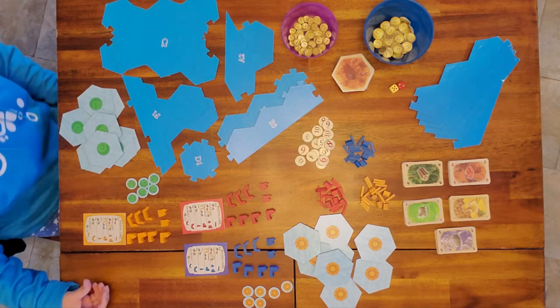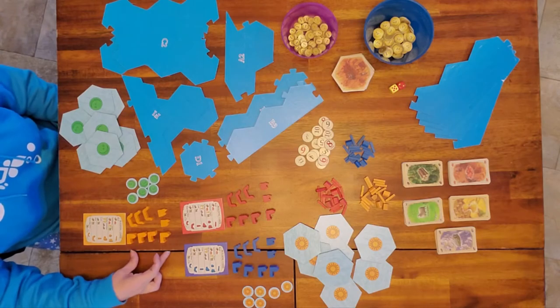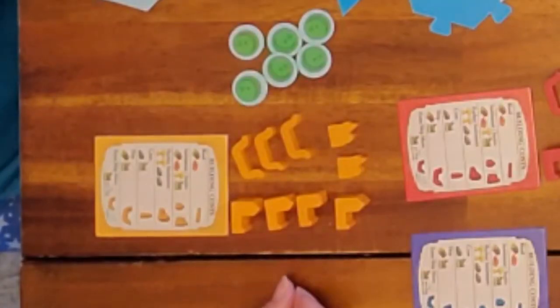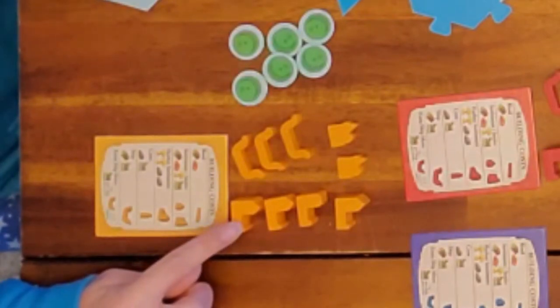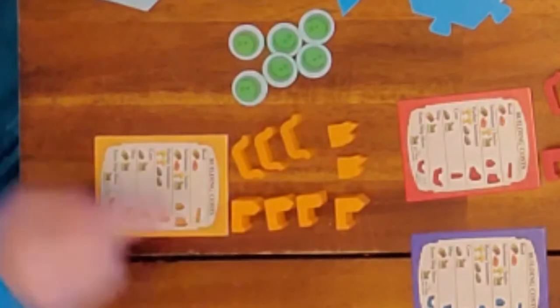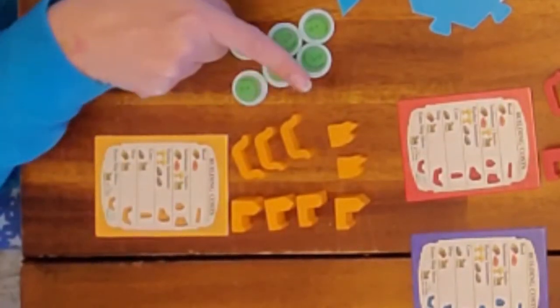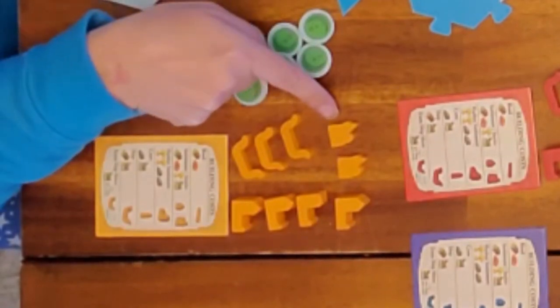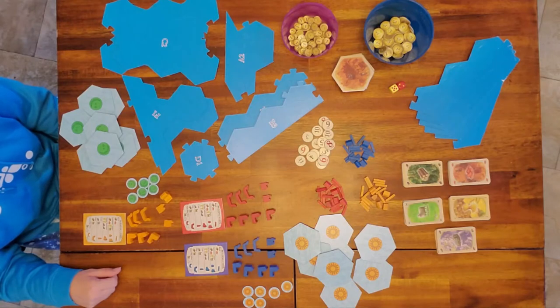In Land Ho, you will need the following items for building: harbor settlements, ships, and settlers. We are going to set up the board and will be right back.